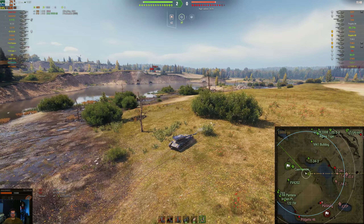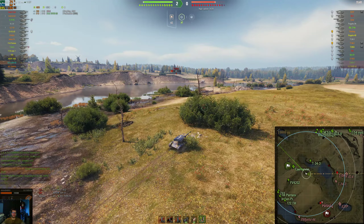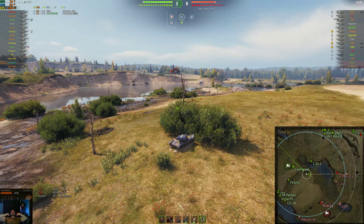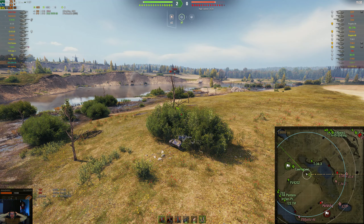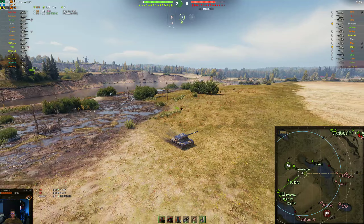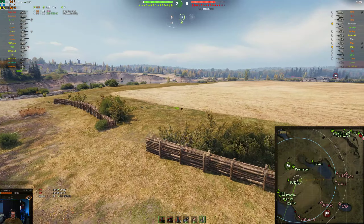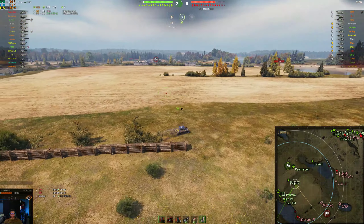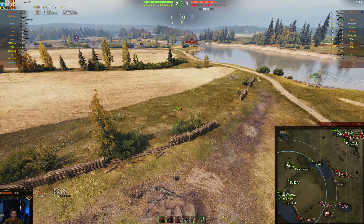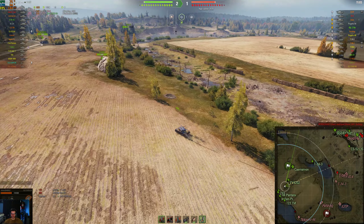I'm at a third of my HP now, so I've got to be really, really careful. T-34 looks like he's lagging. Someone else gets a shot into him. It's looking like an average game. I always want more on Malinovka and Prokhorovka - I always want to be doing 10K+. So my expectations are just way too high, and when it's an average game I'm pissed off. I make one more run to see if I can spot the T69 and the Progetto.